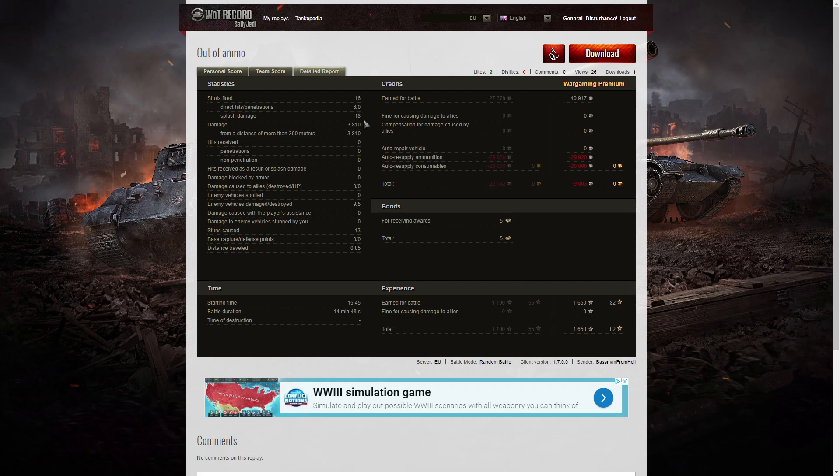After all, they did have a truck to carry the ammunition with the arty. 6 direct hits, no penetrations, 18 splash hits, damage of 3,810 hit points — all of it at more than 300 meters. He damaged 9 of the enemy, that's three-fifths of the enemy team, and killed 5 of them — one third of the enemy team. He also managed 13 stuns, but no stun assist as nobody was shooting at the tanks he was stunning. 40,917 credits from that game; after ammunition resupply and consumables he actually made a small loss of 9,003 credits. But he did get 5 bonds for the Goss Medal and 1,650 XP with no multiplier.